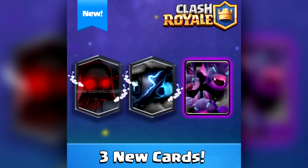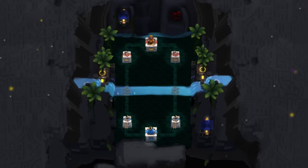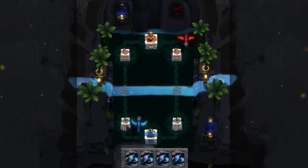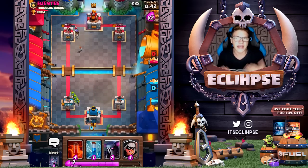The very first thing we will be taking a look at are the three brand new cards. All the way on the left you have the Ghost card, next to that you have the Dark Dragon, and then on the far right you have the Bat Cave. All three of these cards are released in the Dark Arena, so throughout this video I'm gonna showcase the arena and all three of the cards.